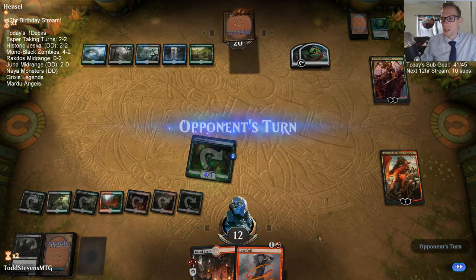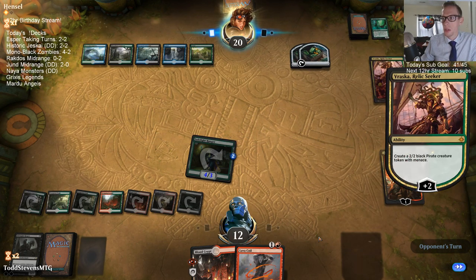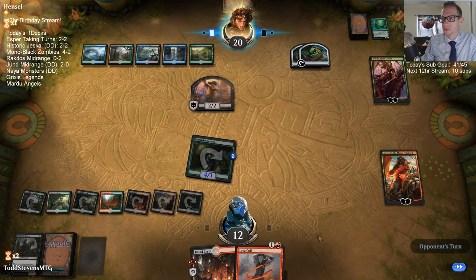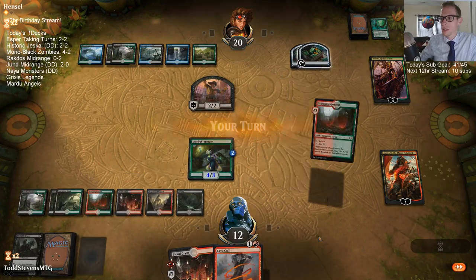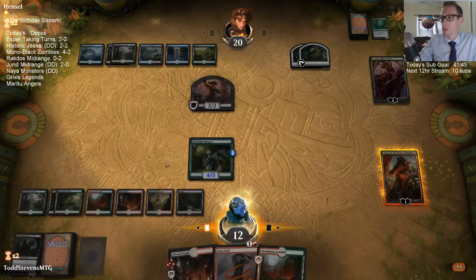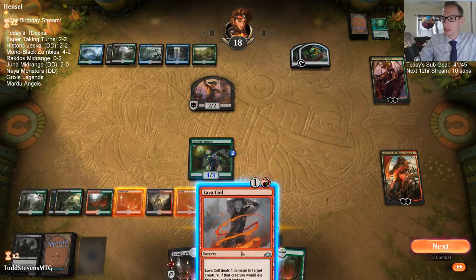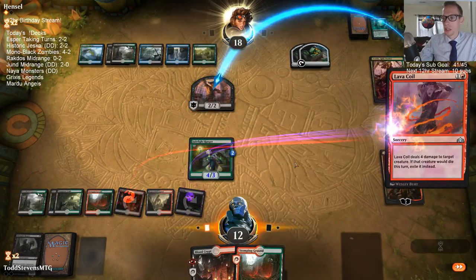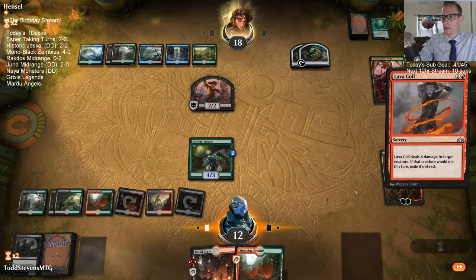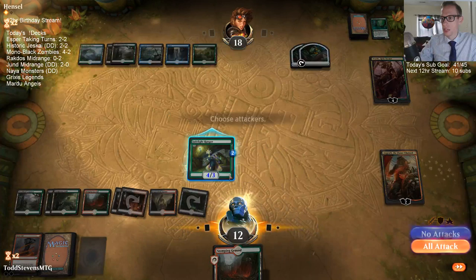Obviously I can Lava Coil there and make sure Vraska dies, but one small problem — then they just don't block with their Llanowar Elf and the Llanowar Elf would kill my Angrath. So I did take two damage I didn't need to.